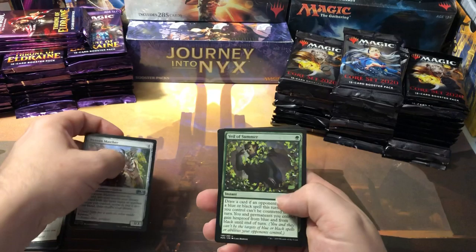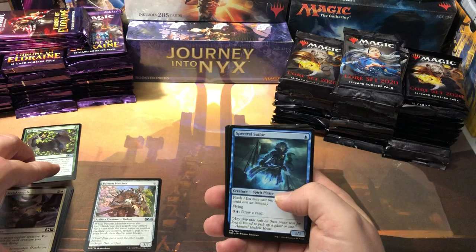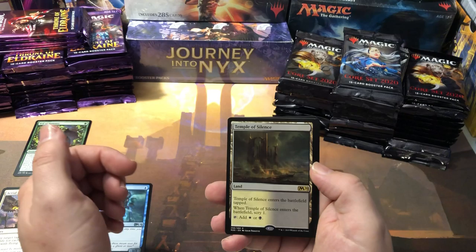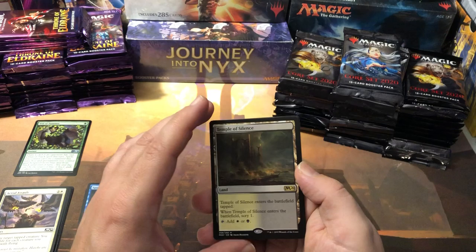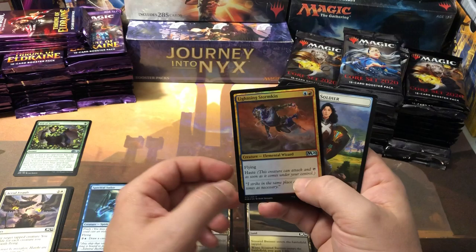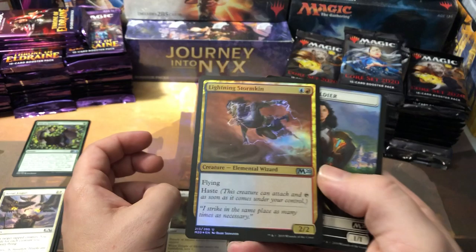I might be running out of room because hopefully in 40 packs we're going to get a lot of good stuff. And Temple of Silence — we already got one of the rare lands. The rare lands are not terribly valuable in this set, but they're not bad. They do enter the battlefield tapped, but at least you can scry. And we got a foil uncommon in the first pack — Lightning Stormkin, a cool uncommon. The foil itself isn't worth a lot, but we'll stack that in our foil section.